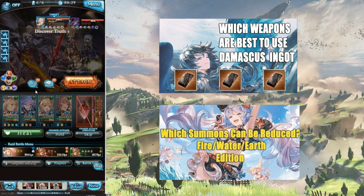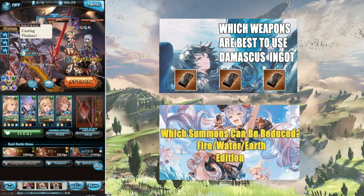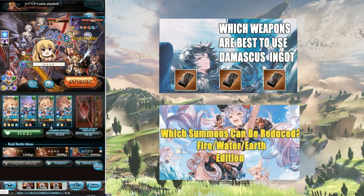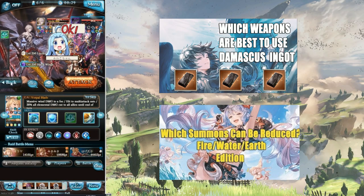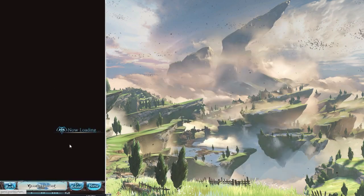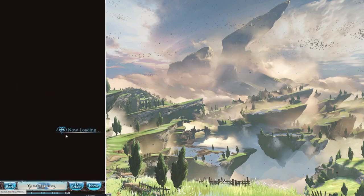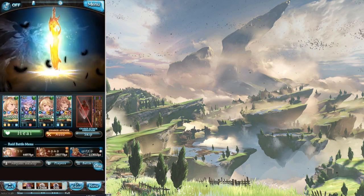This video is going to be similar in format to the musket bars video, where I'll be ranking them based on tiers — tier one being the highest priority down to whatever the lowest tier I stop at. I'm currently guessing tier four or five. One thing I'll also mention is that sunstones are a little bit harder to acquire compared to musket bars, so I'll be a little bit more strict in recommending summons.